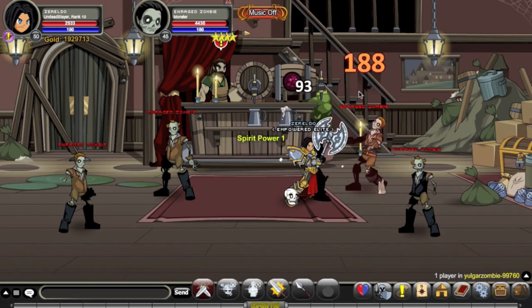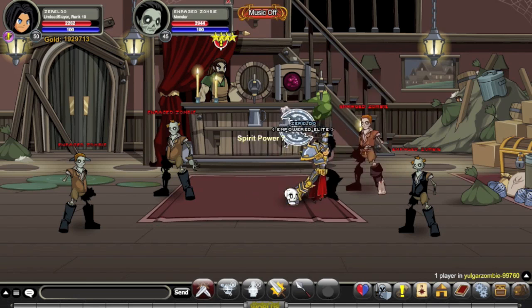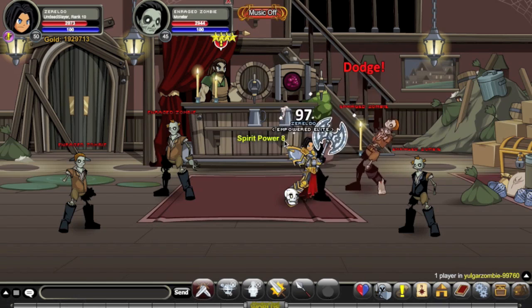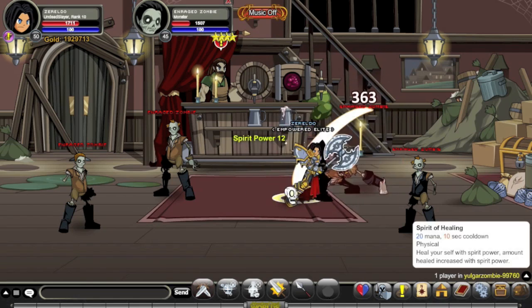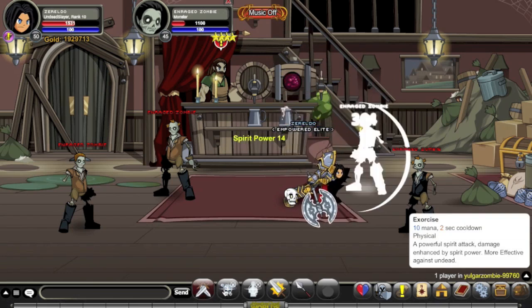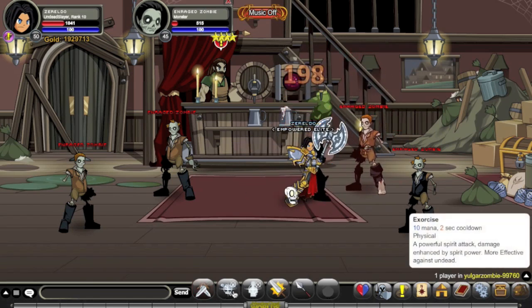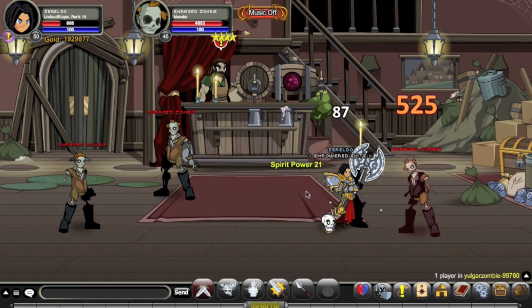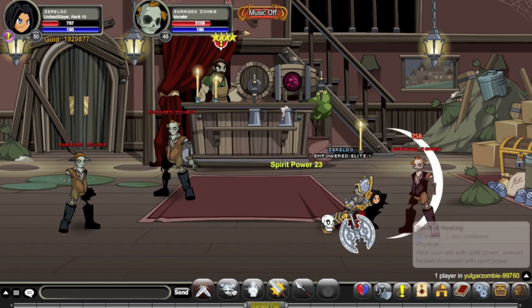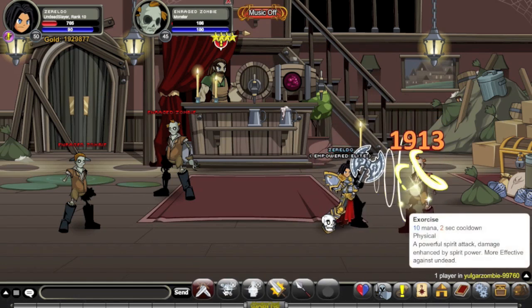One thing you've got to pay attention to is whenever you actually hit an undead enemy, you get Spirit Power. Just to be clear, if you miss them you will still get Spirit Power. So you can see the value of that Rank 4 passive of 10% haste — just every now and then getting more Spirit Power. It actually powers up all four of your moves, but the power-up only works against the undead. You've got a limited time frame to attack the undead, so you really want to stay in combat or else you're going to lose your Spirit Power.